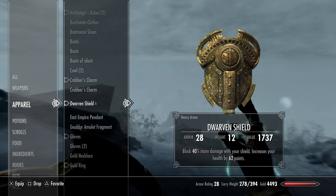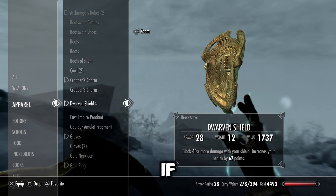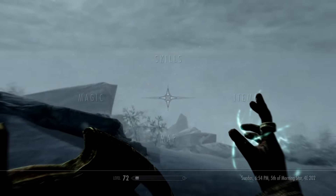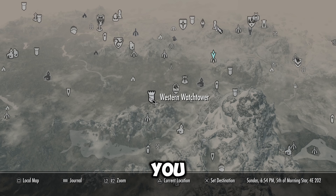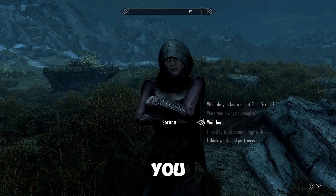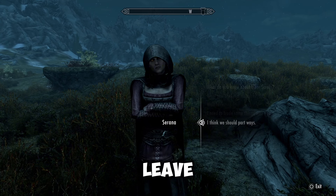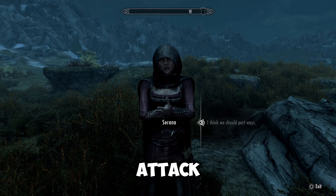Here's a quick and easy way to level up your shield skill and your heavy armor and light armor. Max enchanting will help this process go a lot faster if you are using a shield. Also, you want to make sure it's on novice difficulty, and if you do have a follower, I recommend having them leave so they don't attack the giant.